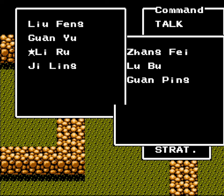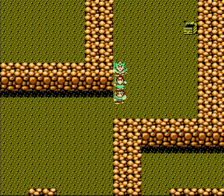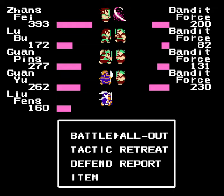Let's get Zhang Fei up front, Guan Yu somewhat in the middle there, and that ought to work out well. I could replace Liu Feng with Jilang, because the latter has slightly more strength, but they're almost identical. And now that we've got four spears, we can get through these enemies a lot faster.